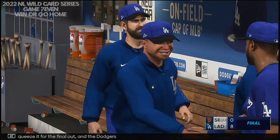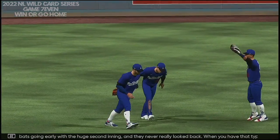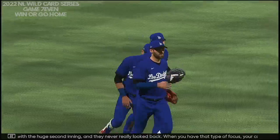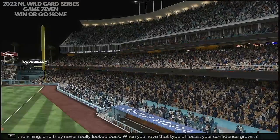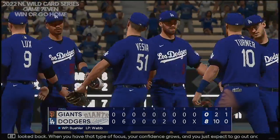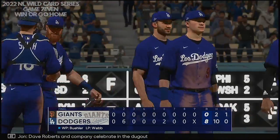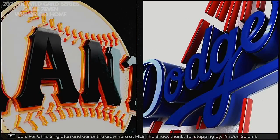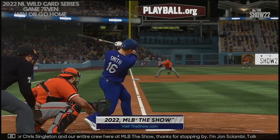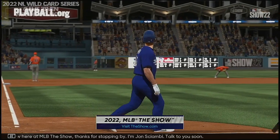And the Dodgers take this one in a blowout. These guys got the bats going early with a huge second inning and never really looked back. When you have that type of focus, your confidence grows and you just expect to go out and dominate and win each inning — and then on top of it, the ball game. 8-0 is how this one ends. Dave Roberts and company celebrate in the dugout. For Chris Singleton and our entire crew here at MLB: The Show — thanks for stopping by. I'm John Chambi. Talk to you soon.